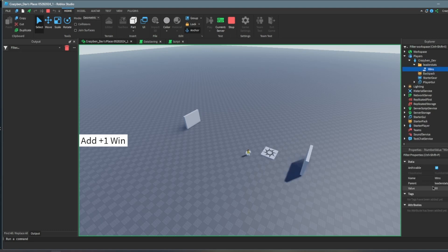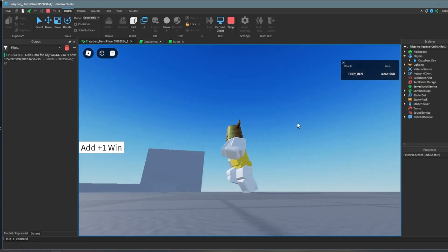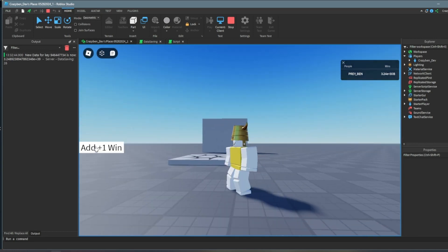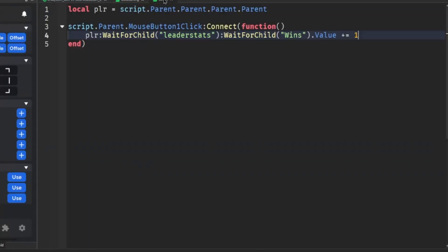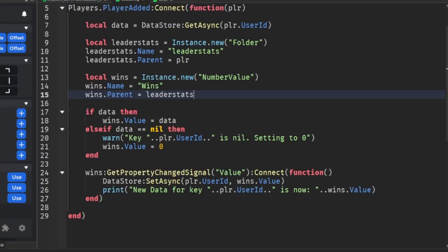CrazyBanners — AddWins — and I can set this to whatever. Just put a total. I'm going to continue adding wins. I think we kind of broke it because of the number. Anyway, it saves. We're good.